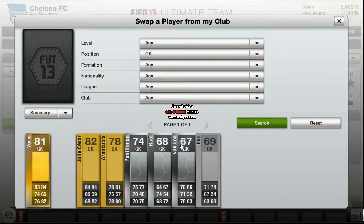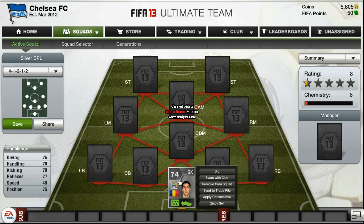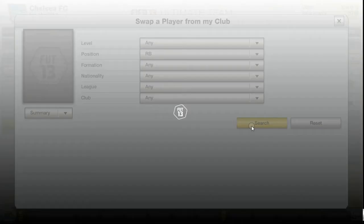In goal we have the Manchester City player Pantilemon. He's a good all-around player — sometimes he pulls off these fantastic saves, but sometimes he just falls short on long shots on the ground. Otherwise he's a fantastic goalkeeper and you should buy him. He goes for 4k right now, not that bad — it's worth it.